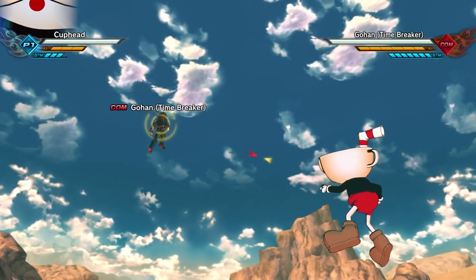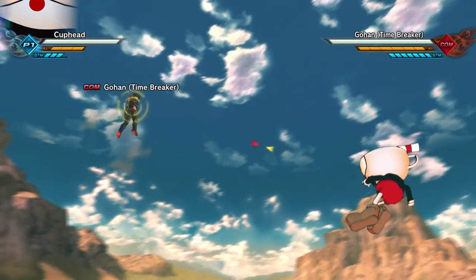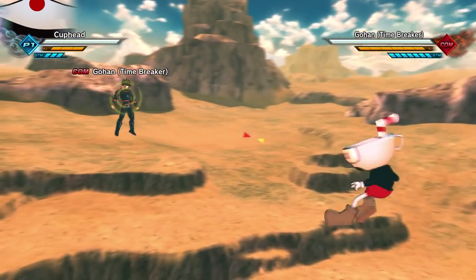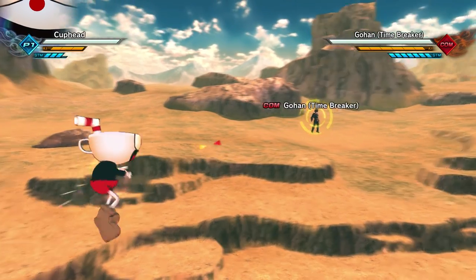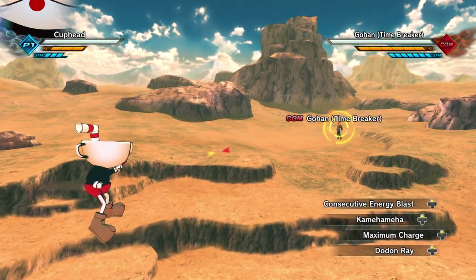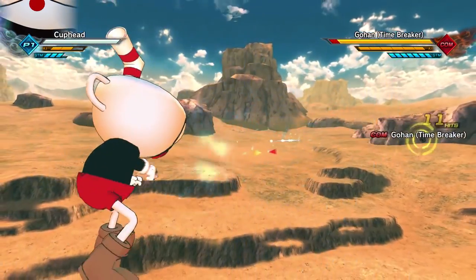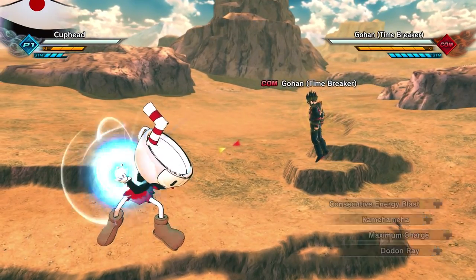I was kind of hoping he would shoot out of his finger, because isn't that how Cuphead shoots? I think he shoots out of his finger and he doesn't really do melee attacks. Let's throw one of these at him. Check this out — Kamehameha. He does have like a Kamehameha type move in the game, which I thought was kind of cool.